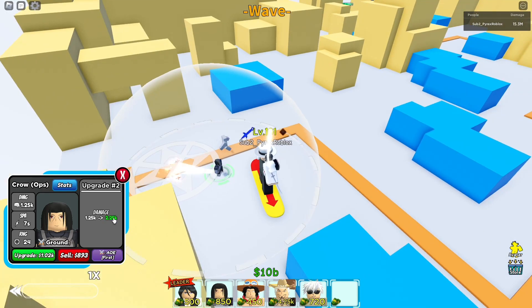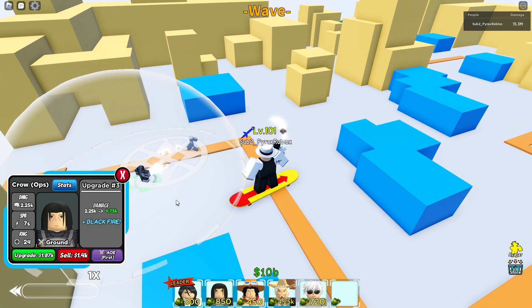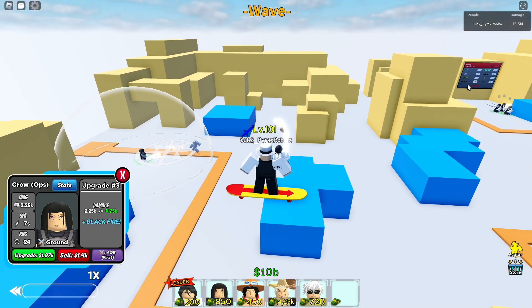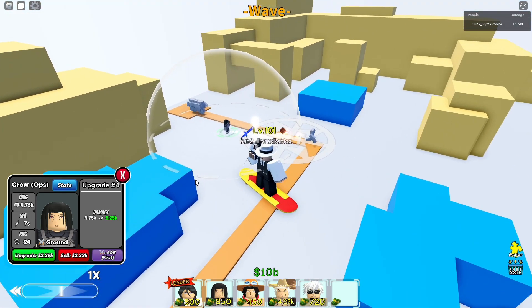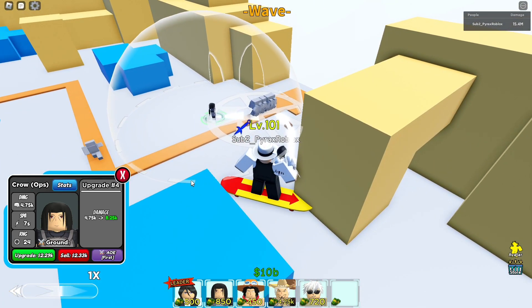First upgrade at 935 is going to basically double the damage. Next up we're going to double the damage again, and then for 1870 we get the first new move — double the damage and a new move called Black something. Let's see the new move, he's going to be cool.